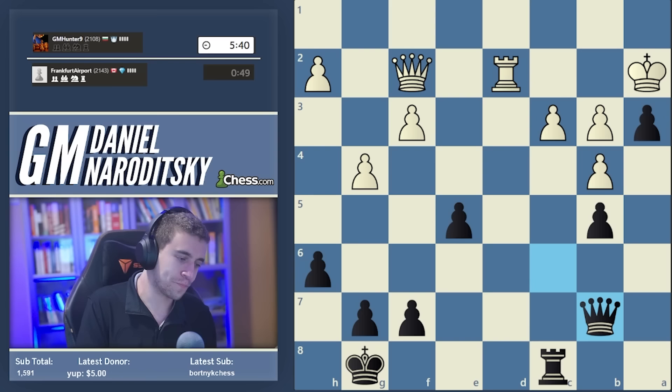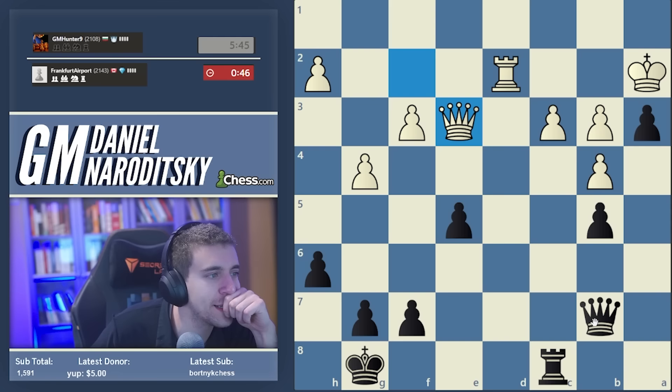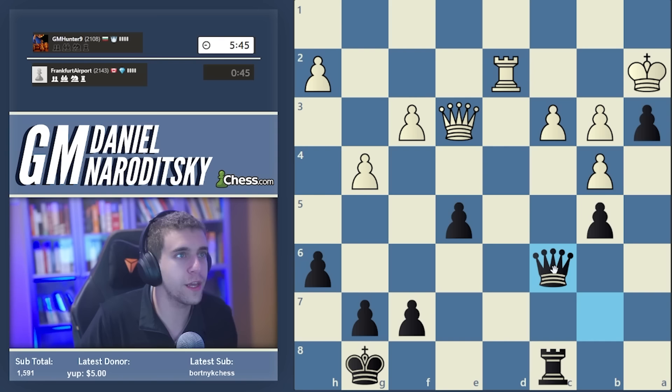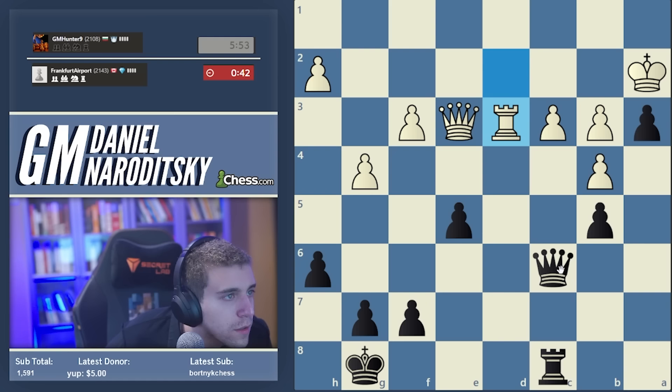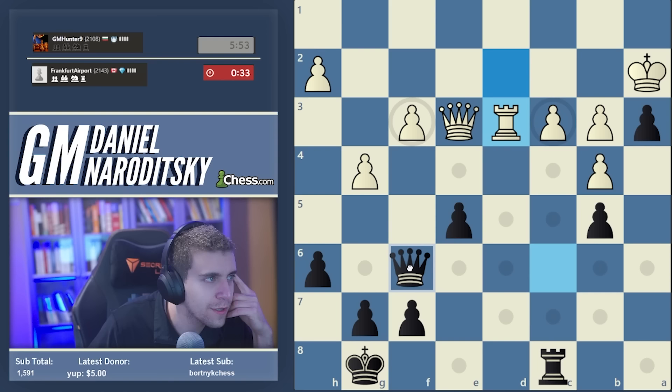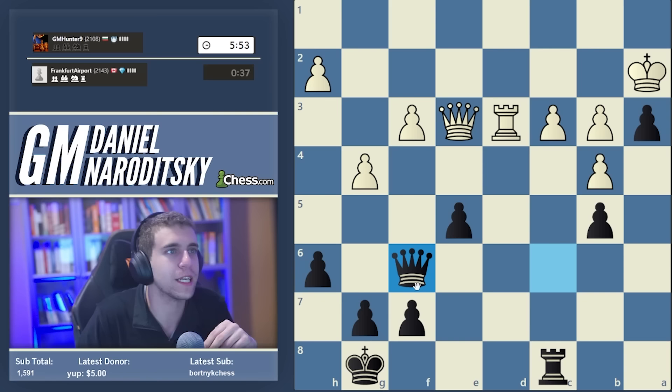This worries me a little bit less because now I think the position is close to equal, maybe a little bit worse for Black, but I feel like we'll be able to hold it. Queen c6 makes the most sense, targeting the weakness on g3. What do we do now? Queen f6 maybe is a very tricky move here, trying to activate the queen through h4. I really like the look of queen f6 - this might be a strong defensive move.